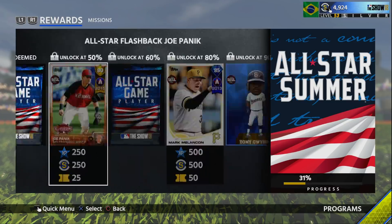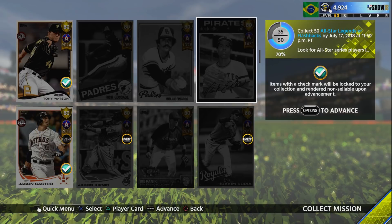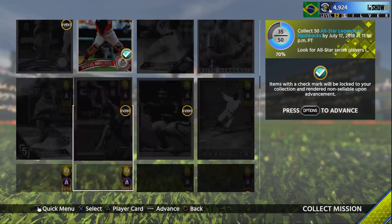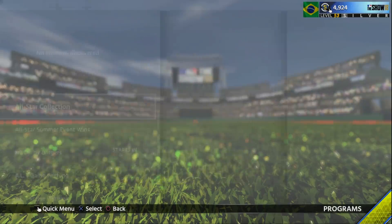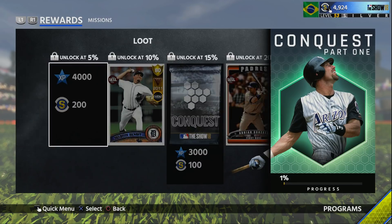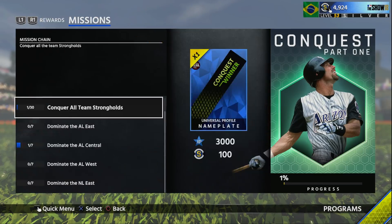There are actually six All-Star players you get along the journey to Tony Gwynn. Some are along the lines of his Immortal and Career Arc cards — not the easiest to get. A lot of these guys were just released onto the market so you can get them that way. Doug Drebeck is a 50% Team Epic, and a lot of these guys are actually in Conquest. I did not complete Conquest, because personally I'd rather grind for Career Arc stuff.